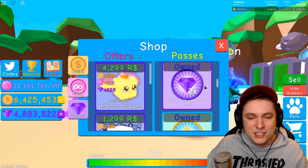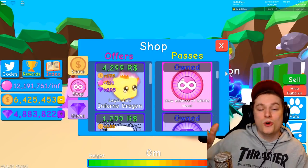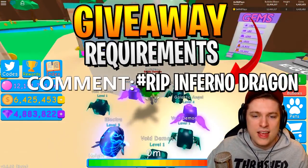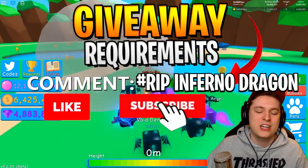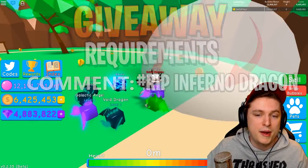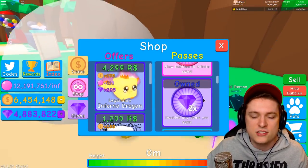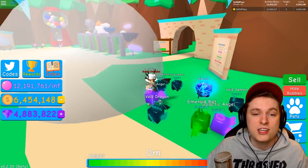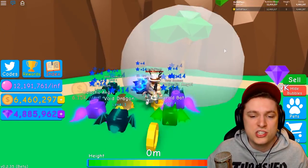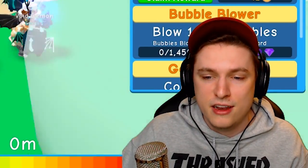Before we start off, we're going to be giving away an infinite backpack to one of you guys at home. What you have to do is comment down below hashtag Rip Inferno Dragon in the comment section. Also hit that like button, subscribe if you're new, and hit that notification button. If we hit 1,000 likes in the first hour, we're doing another giveaway of a 2x Gems Game Pass. You can already type hashtag Gems in the comment section - if we reach it, I'll just pick an extra winner.